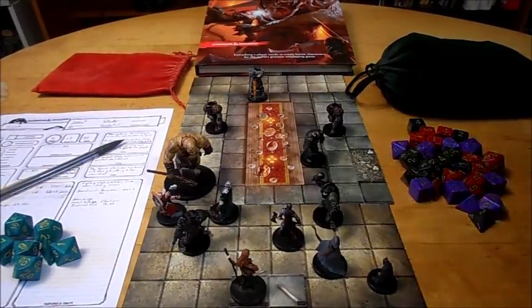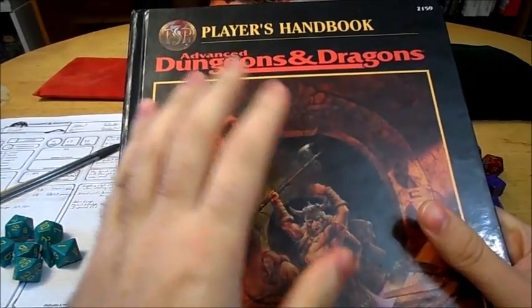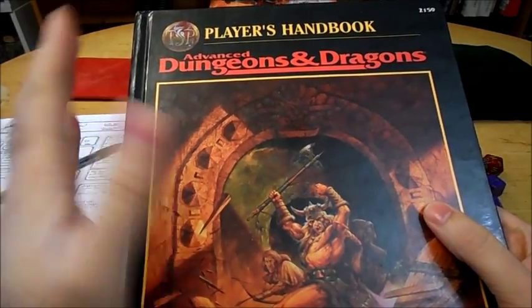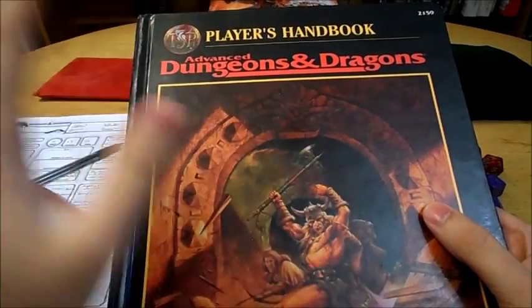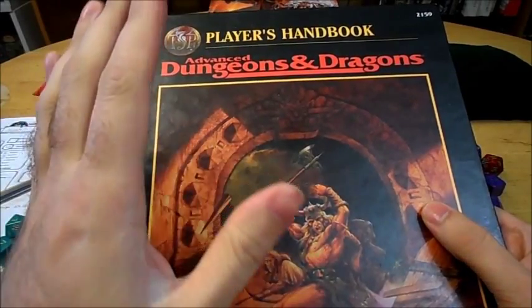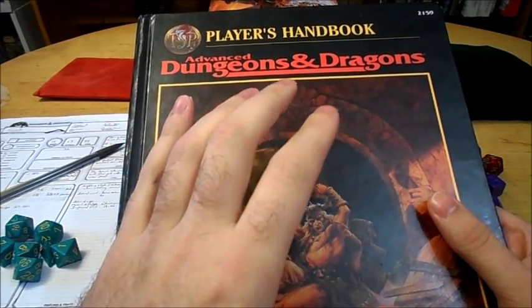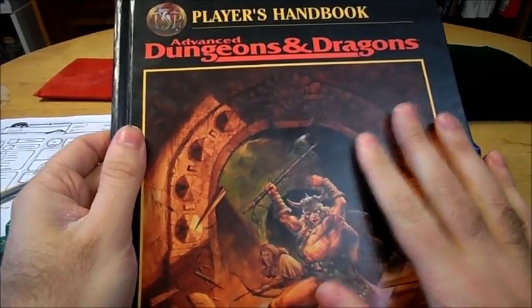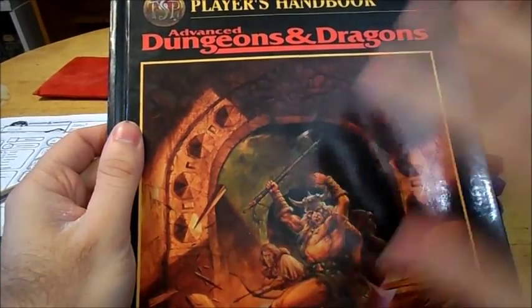So that was kind of the first edition fighter. In second edition AD&D, which is actually the one that I started on, the fighter was pretty much the exact same as it was in first edition, because first and second edition AD&D weren't really all that different in terms of what the character classes got. But one thing in second edition is that fighters were able to specialize — if they spent extra proficiency slots on their weapons, they could deal extra damage with melee weapons.